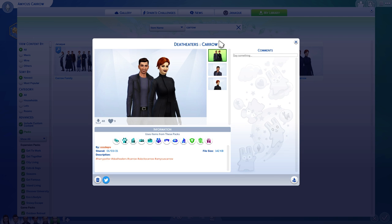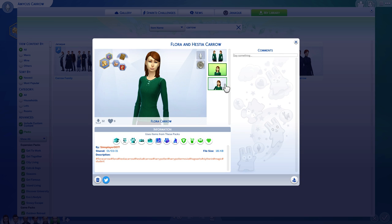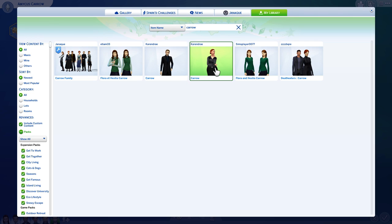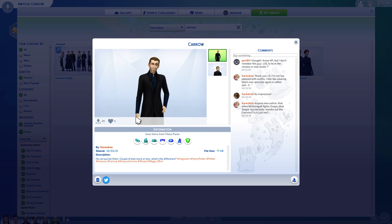The parents are by Zizbrick — I don't know how to say that — but I decided to use those as the parents. These are the twins I used, but with different hairstyles and different clothes. And these look like the best version of Alecto and Amicus. These are by Karendrae.